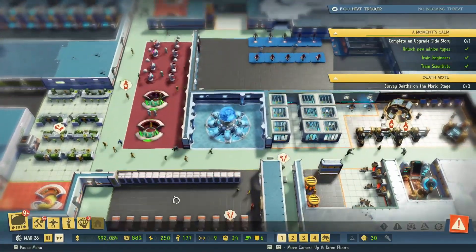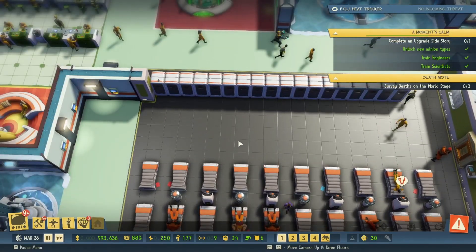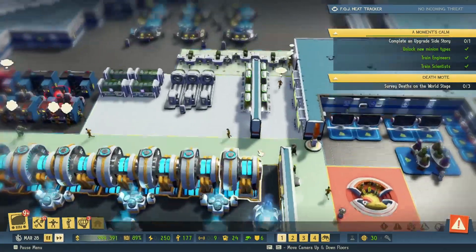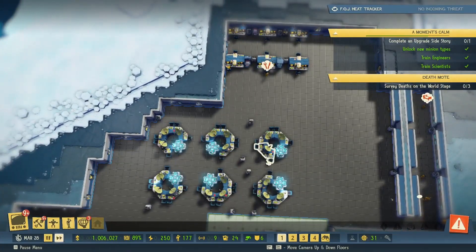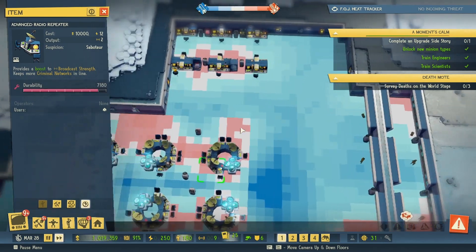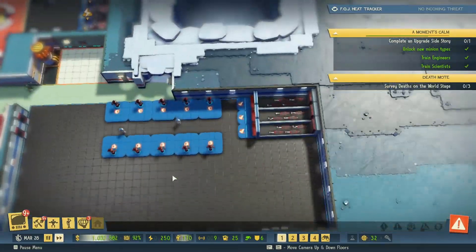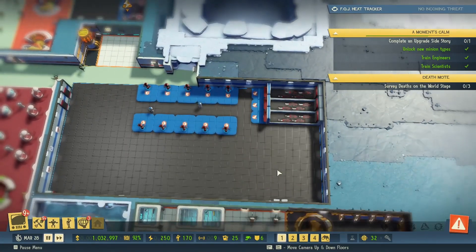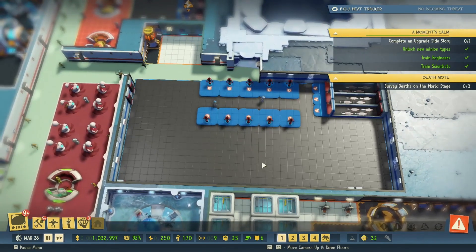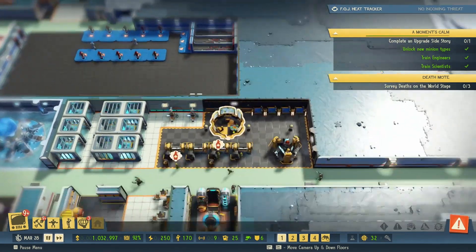I also replaced the beds just to make it easier for minions to sleep and regain their stats. I placed down six more advanced radio repeaters because I need the signal power. And I switched out the gold vault — I basically deleted the whole gold vault and made it into a muscle minion training center. Hopefully this helps, but we'll just have to wait and see.